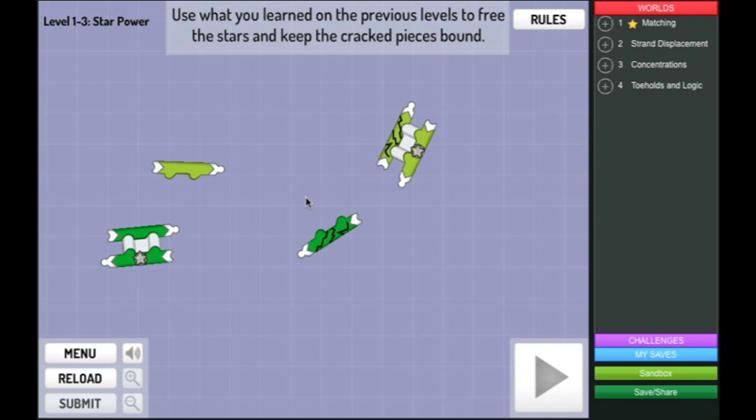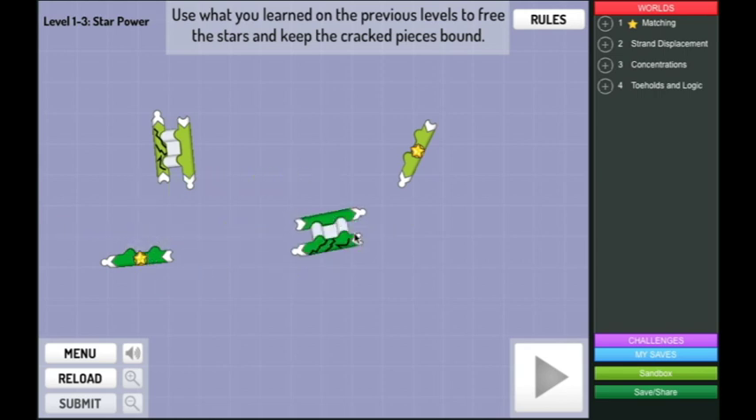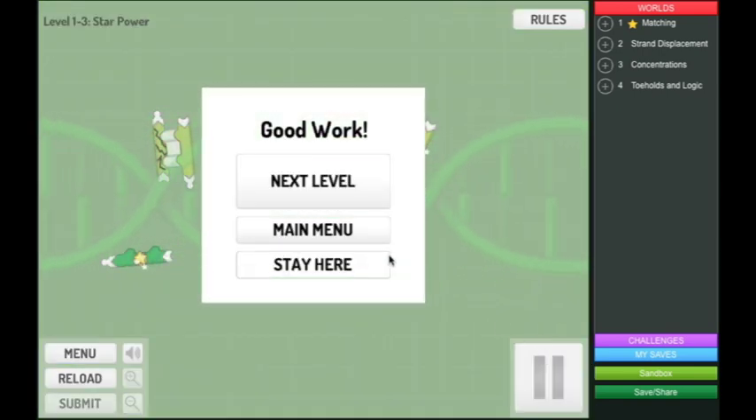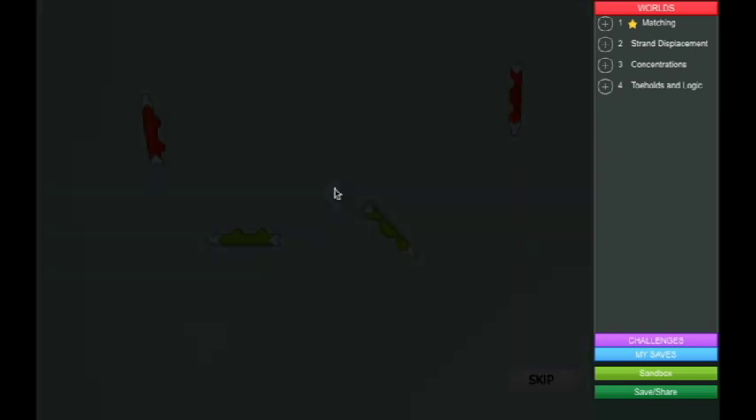Use what you've learned on the previous levels to freeze the stars and keep the cracked pieces bound. So if I drag this to here... and I click this one and drag it to the broken one, like that. And then we press play. Way to go!